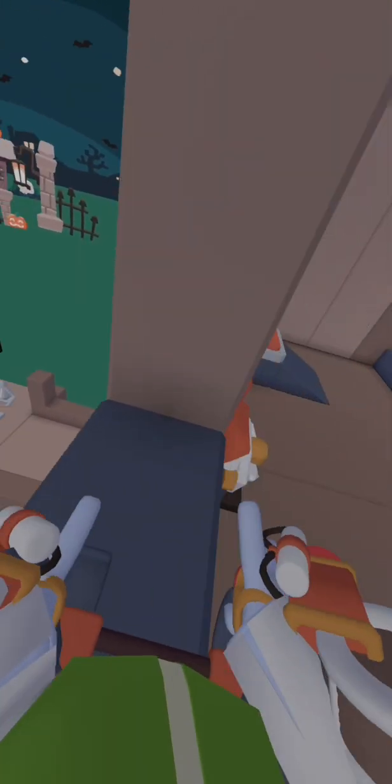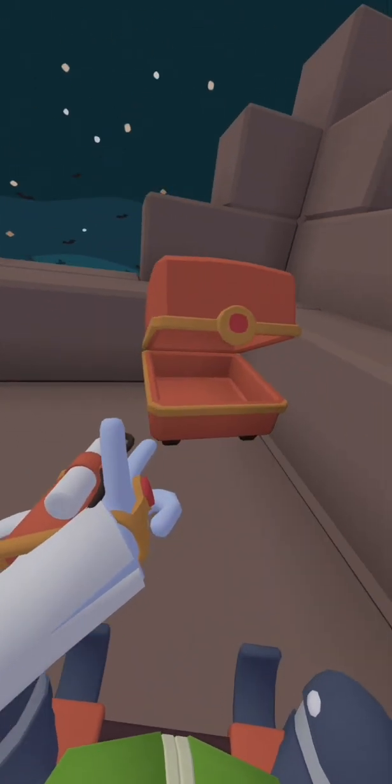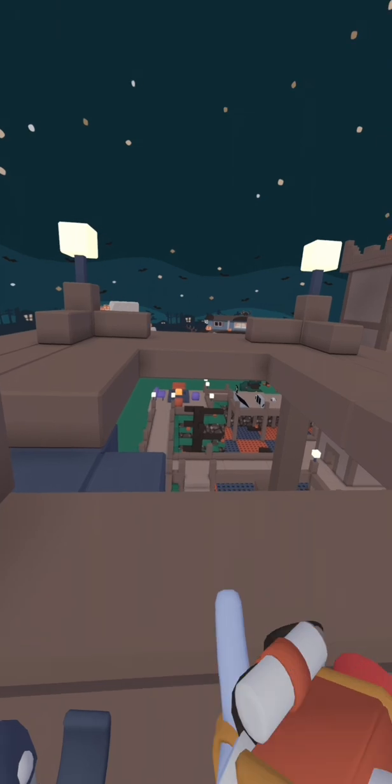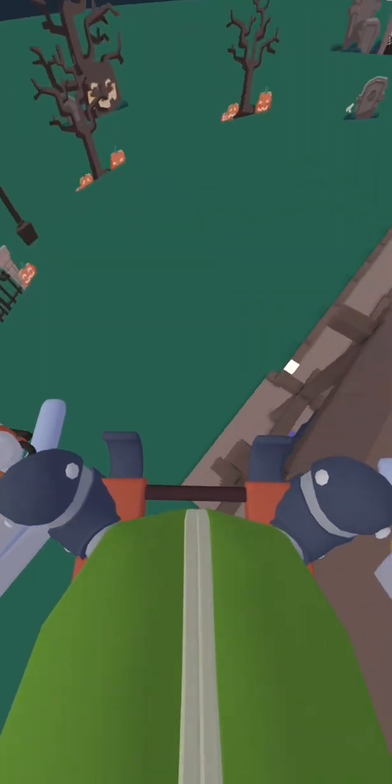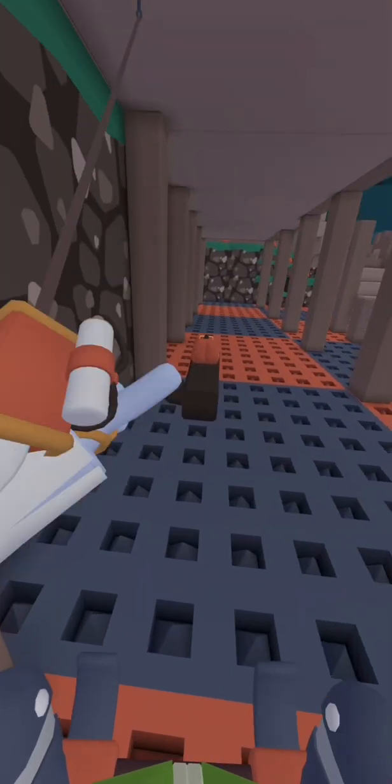The first book and stash is in this little house — it's on the gnome on the second floor. Next is on the big structure in the middle of the map — it's this orange chest. The next one you have to go to this structure right here and fall down to here.